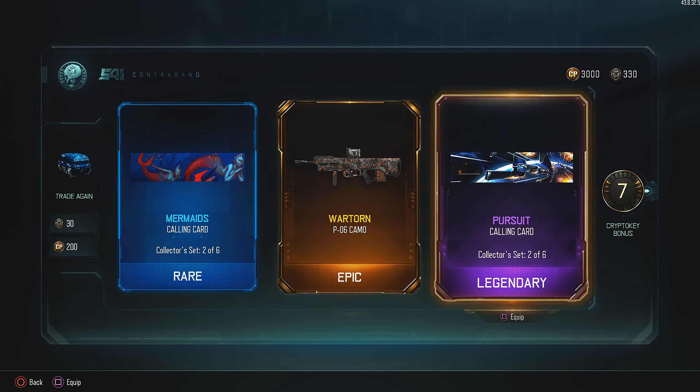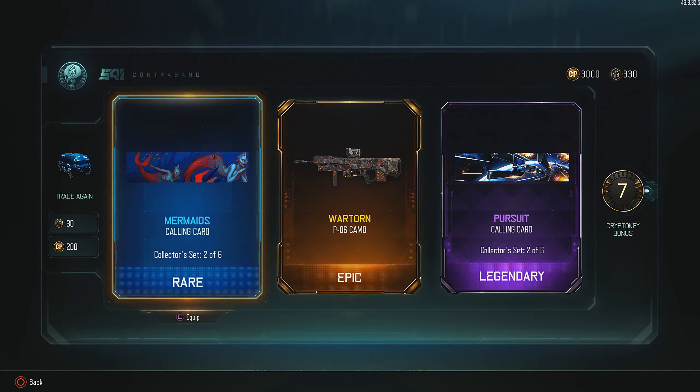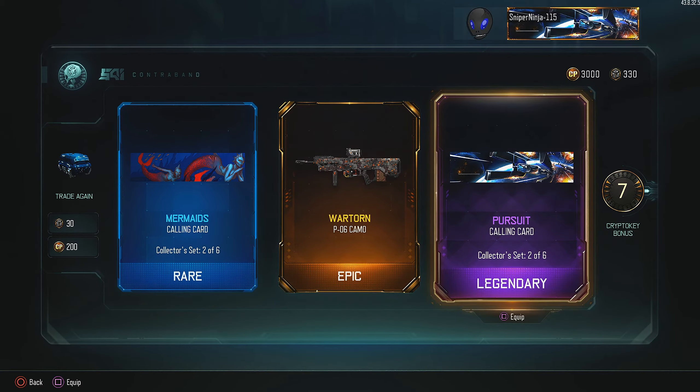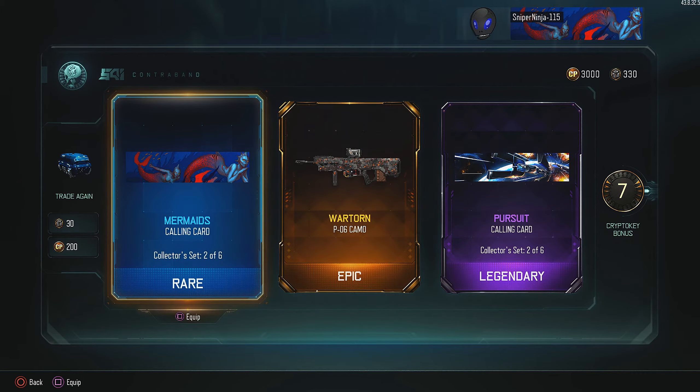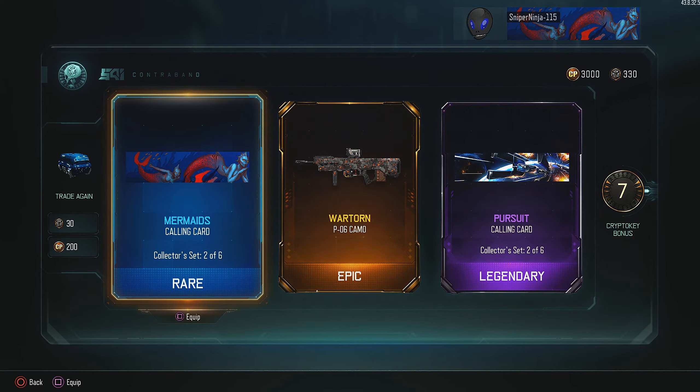I like calling cards. The space ones are alright, but I like the underwater ones — they're really nice. I'll equip that. That's how it looks, and I'll equip it here. That's how that looks. They're both really cool. I'll keep that one on.